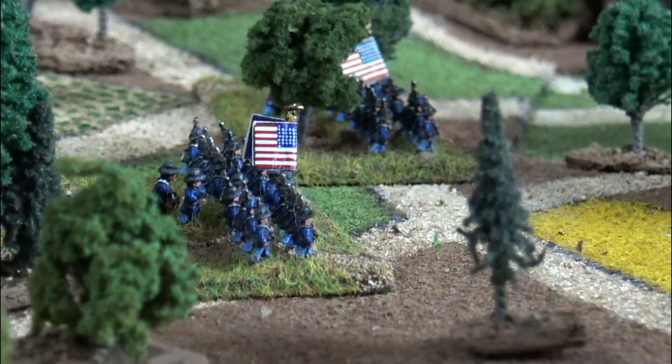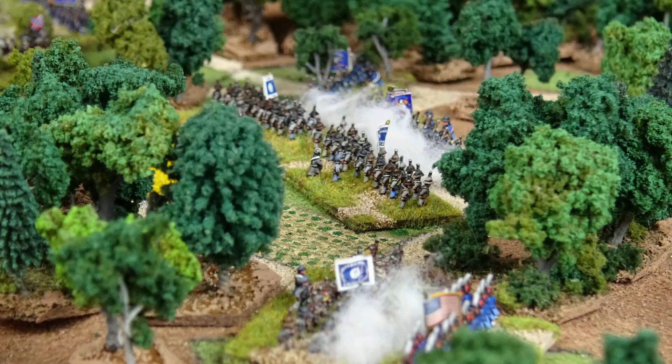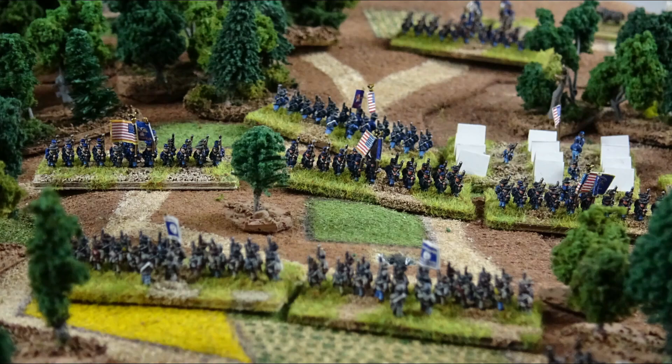Prentiss suffered major losses and was forced to fall back, abandoning his camp at Barnes Field before forming a new line in the Davis Wheat Field. Hardee's division, following behind Clark's up the Eastern Corinth Road, took up the attack, driving both Prentiss and Stewart further back and capturing the sunken road. The Confederate advance towards Pittsburgh Landing was then blocked by Hurlbutt's division, giving Prentiss and Stewart some much-needed protection to reform.